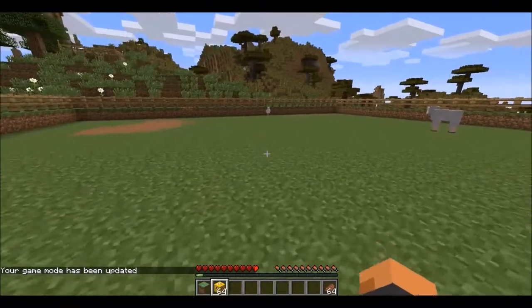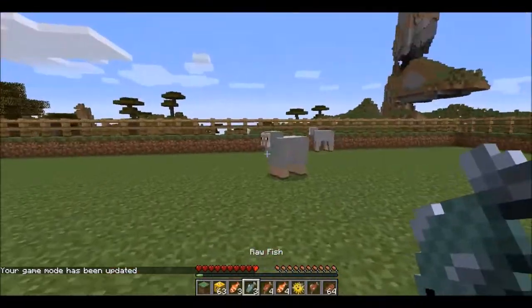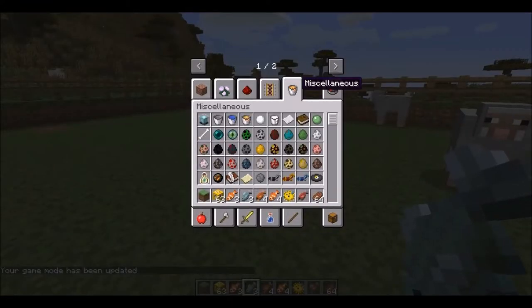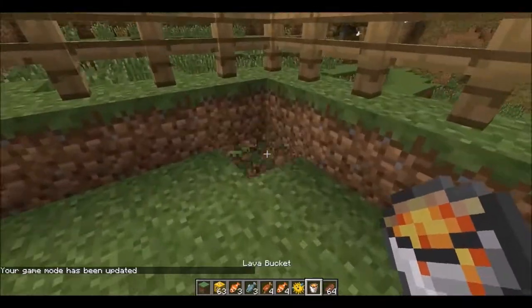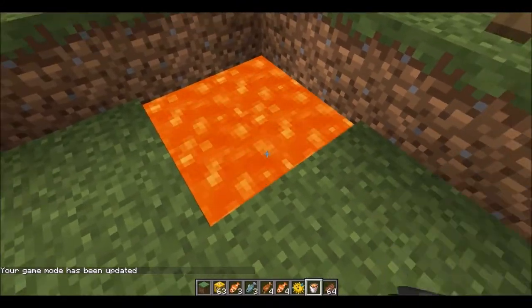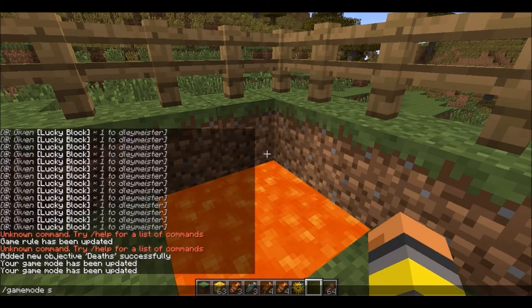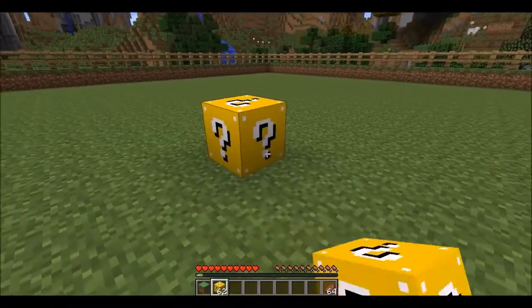I've got my spawn points up there and we can start breaking. So the first Lucky Block — what are we going to get? Fishies! I was going to set something up but I forgot. I'm just going to put them in the corner here.